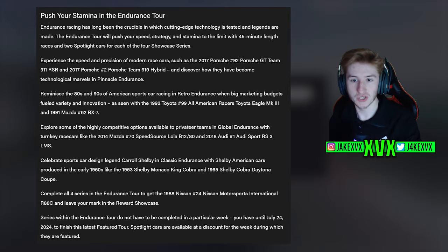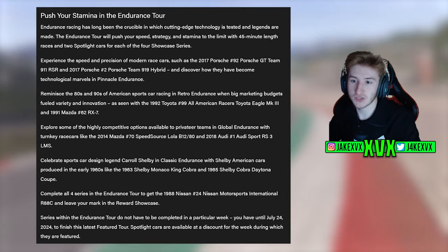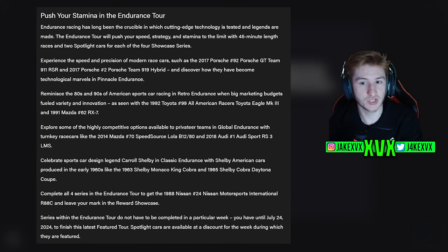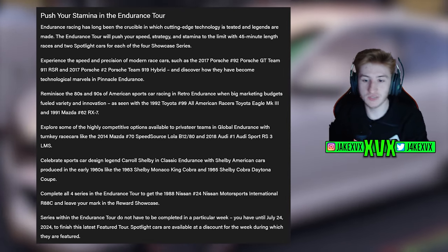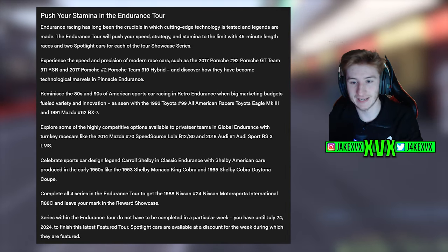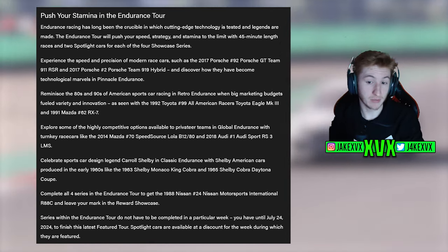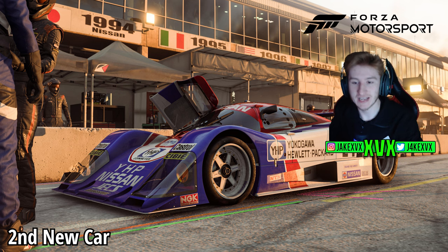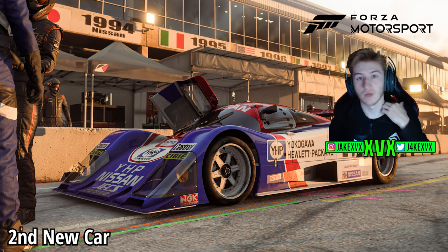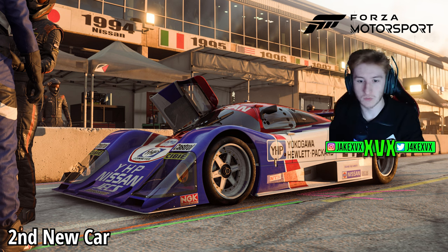Let's look at the first new tour — the Endurance Tour. It will push your speed, strategy and stamina to the limit with 45-minute length races and two spotlight cars for each of the four showcase series. If you complete all four of these Endurance Series, you can get the first new car: the 1988 Nissan number 24 Nissan Motorsports International R88C. There's also the Porsche and one more car that we'll touch on in a minute.